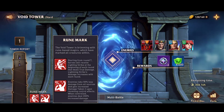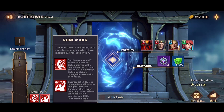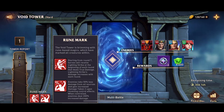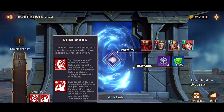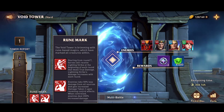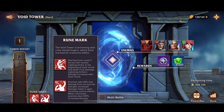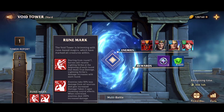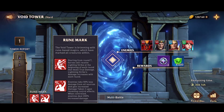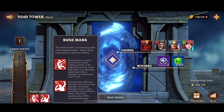So you just need a fast DPS team, that's what is meant by the first rune mark on the Void Tower Hard. The second one says that enemies are going to take 50 percent less damage from all sources and gain increased damage taken upon receiving control effects. So in any case, they are just going to take 50 percent less damage — that buff on the mobs gives them lesser damage taken.